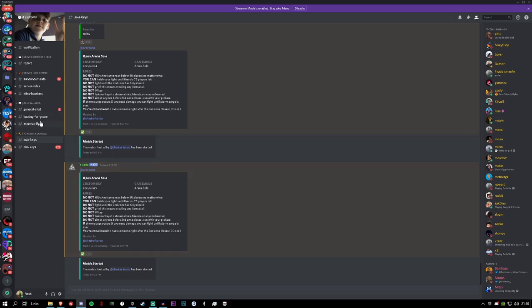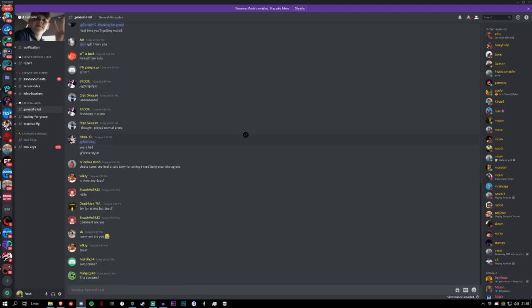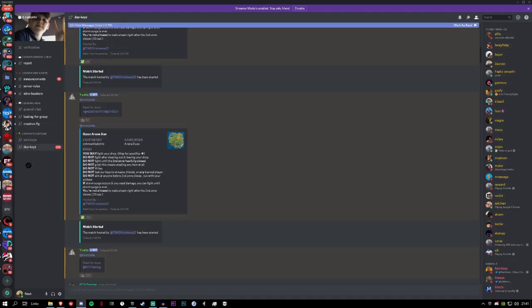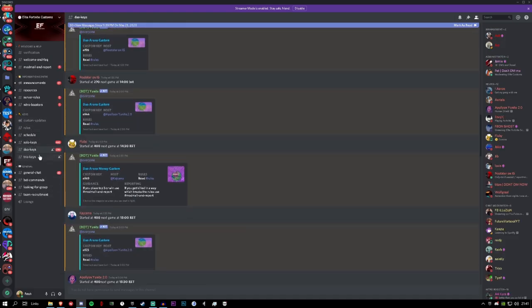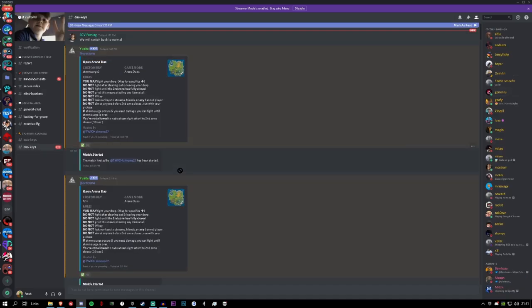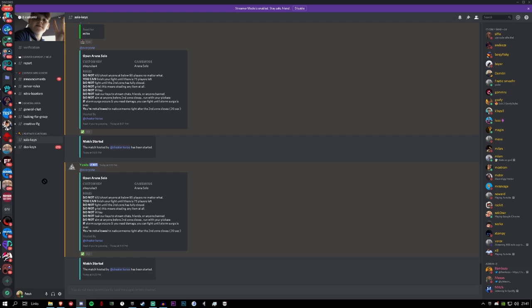Another server for European players is IT Customs. If you play on EU, you're probably already in this server. They have solo keys and duo keys, though they don't yet have trios — that's why Elite Fortnite Customs is quicker with that. IT Customs are usually more stacked overall, so if you want to play duos or solos, same format applies: rules, key, everything is in those two channels.